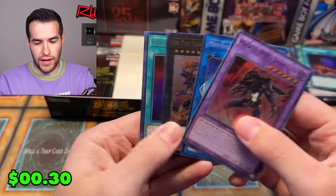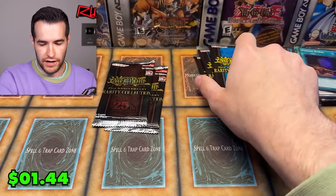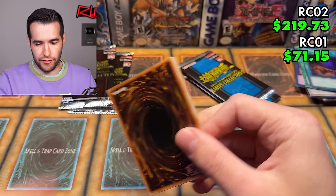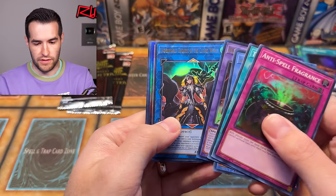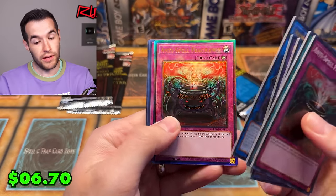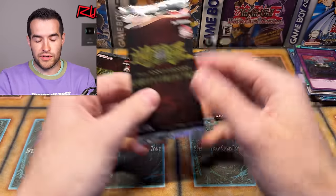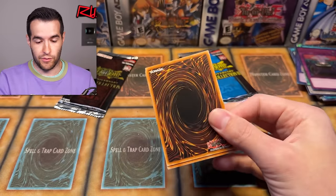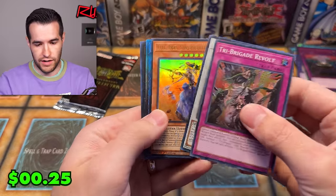Masked Hero Dark Law, Red Eyes Flare Metal, Chaos Space, and Effect Veiler — all great cards. It's two packs there and three here. Rarity Collection 2 is really showing off right now, showing off big time. Saravos, Underworld — Anti-Spell Fragrance is in here, that's a very awesome card that people love. The prices are around the same now, but the MSRP for Rarity Collection 2 is double, so they technically should do a lot better.